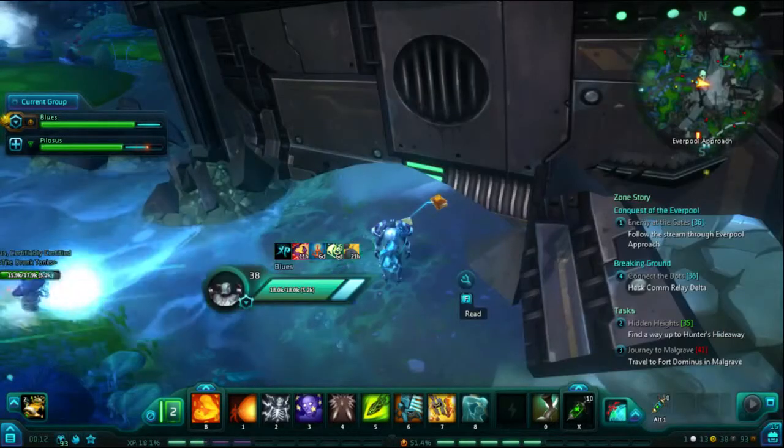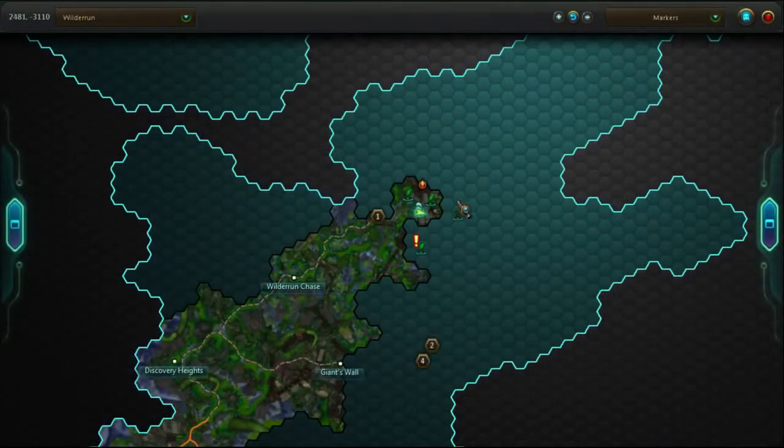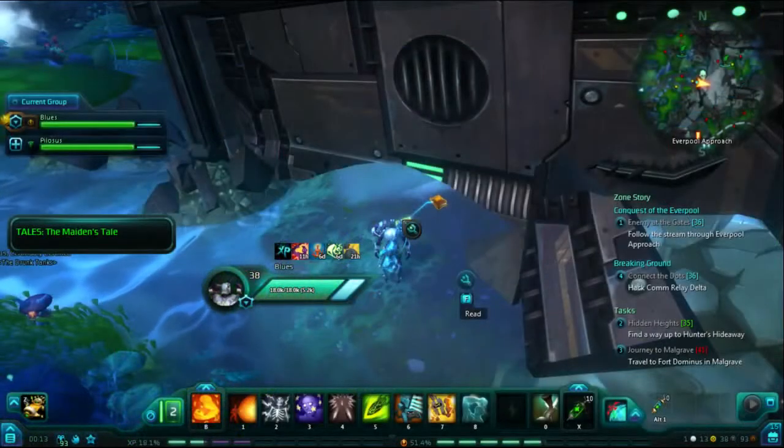Now we can press forward into the zone to the Everpool approach. This is far east of the road, before you go into the Taurine complex itself. It is on the outside wall in the river.